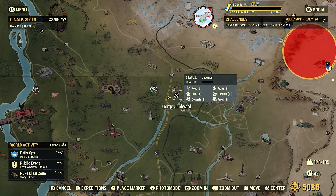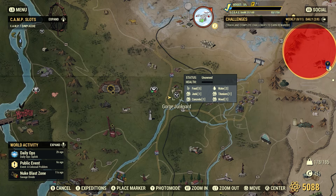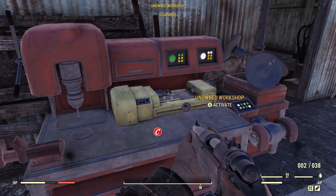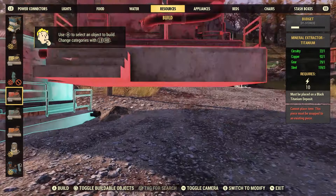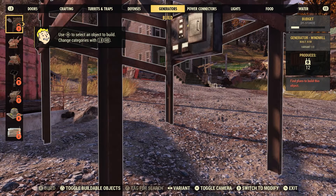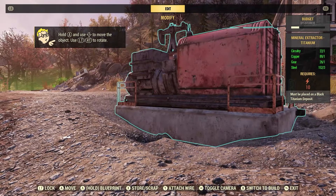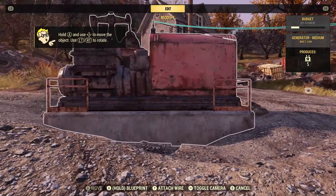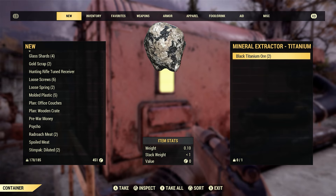Now I'm going to show you a workshop close to Vault 76 that will help you get black titanium — it's called Gorge's Junkyard, just east of Vault 76. Once you get there you'll need to kill a bunch of enemies before you can activate the workshop as your own. Once you do, you'll learn the extractor plan and can place an extractor on the black titanium deposit on screen. The extractor needs 10 power, so you'll need two medium generators — just place them down, hook them up to the extractor, and it will start producing black titanium ores.